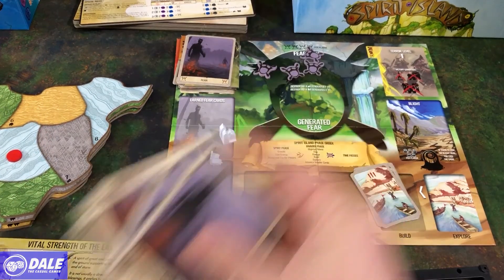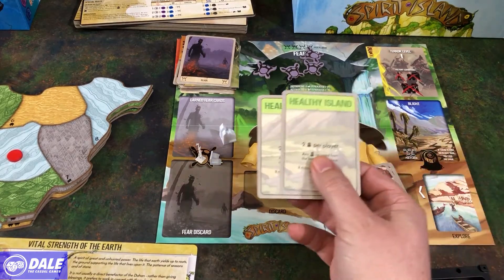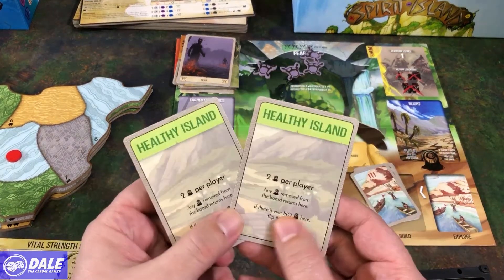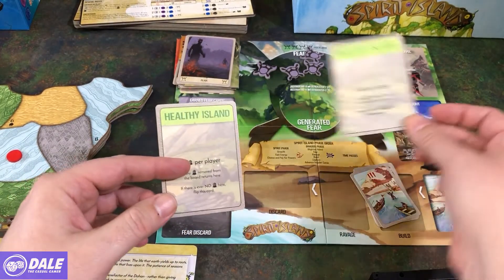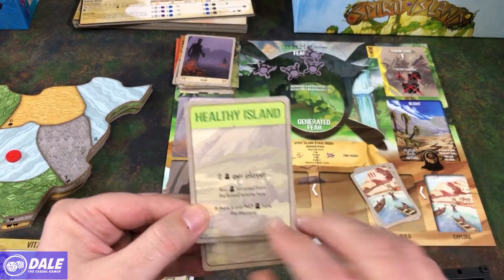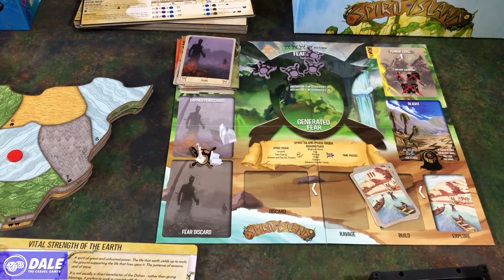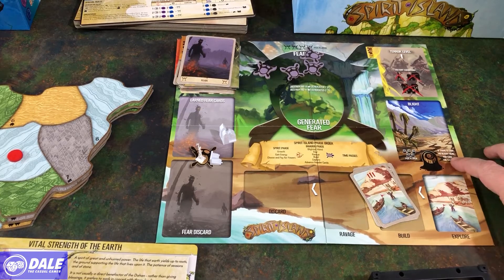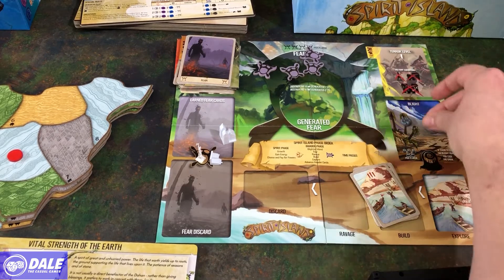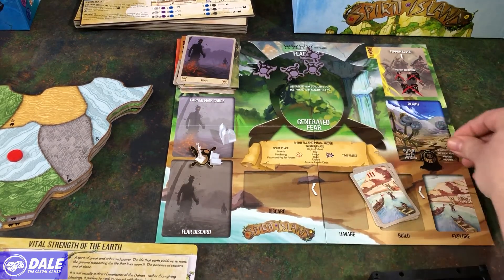These go back to the box. For blight, we can use what's on the board. I'm going through the very basic for this playthrough. We do have some other options using the healthy island — you'll pick one of these to put there, and when all the blight is taken off this, you'll flip it over and you'll have different effects. So we're just going with a basic board, which is five blight per player goes on here, and if there's ever no blight here, we lose the game.